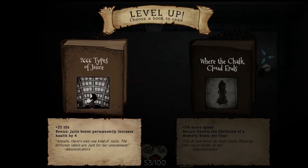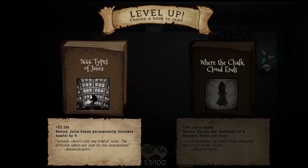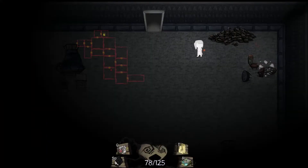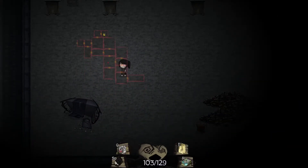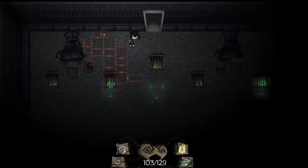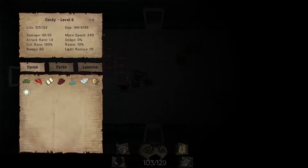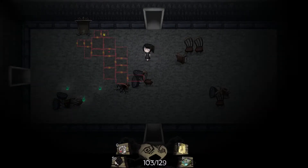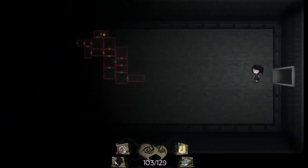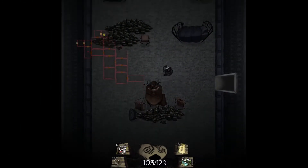We did get our level bonus though: 5% move speed, or 25 to life, or juice boxes permanently increase health by 4. We are taking that. We're going to pop one. Let's go - yeah, that's the rest of the floor. We only have 9 tokens, we could buy a juice box. Unfortunately we can't buy the hall pass. So let's just go to the boss.